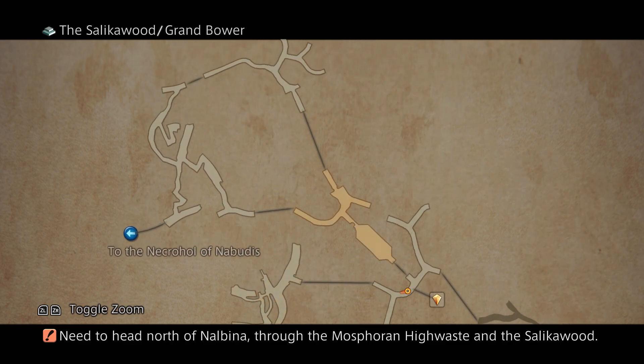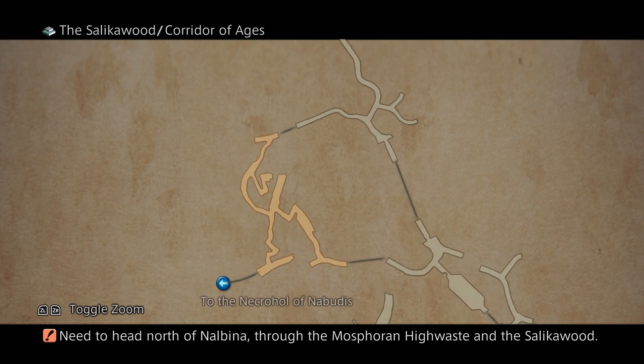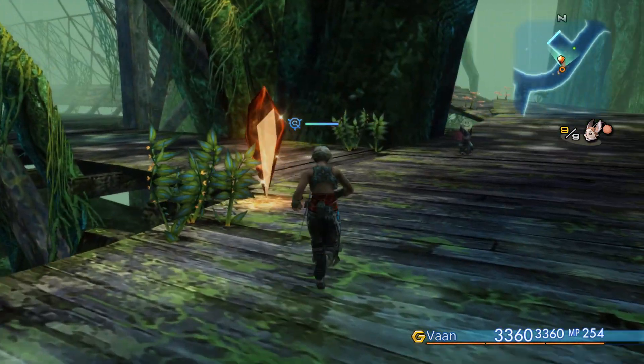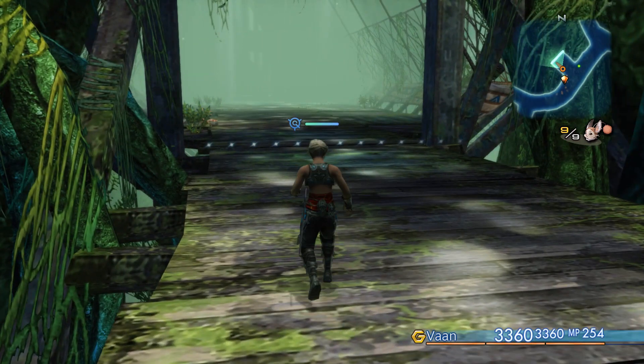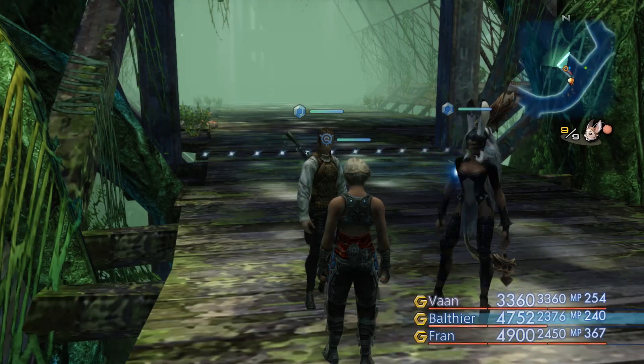The first one of these is in the Corridor of Ages, and this one's a little bit weird. It has a 20% chance of spawning every time you enter and exit the area. However, there is one caveat — it's invisible!